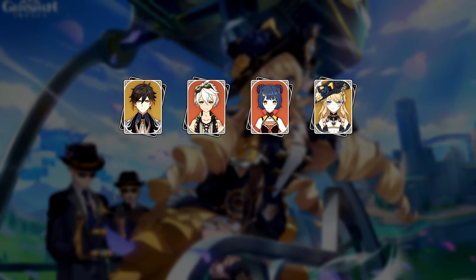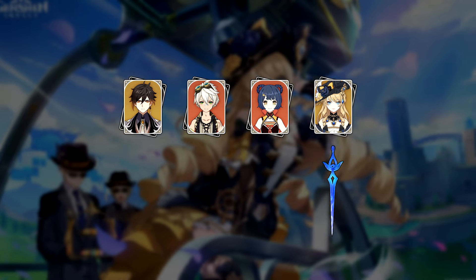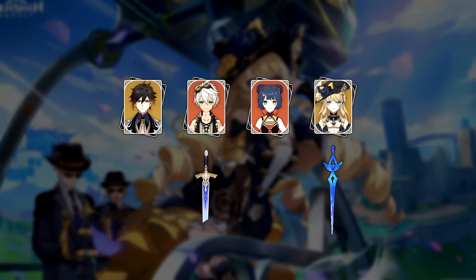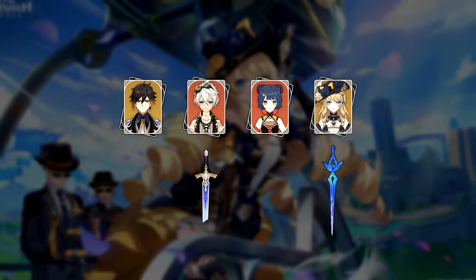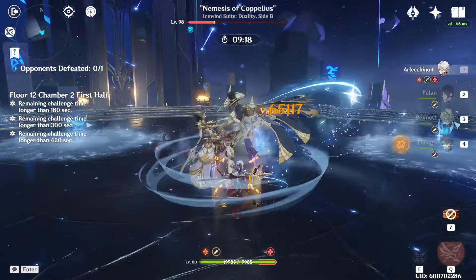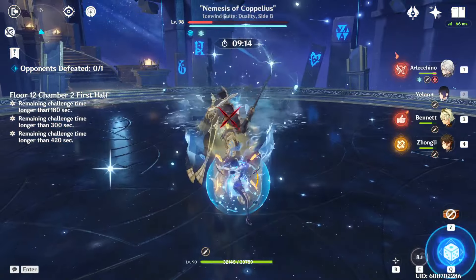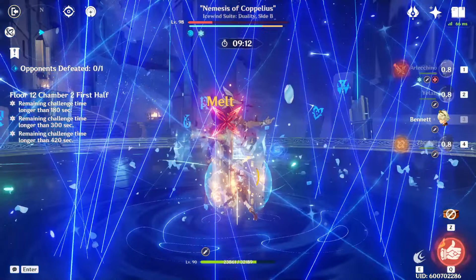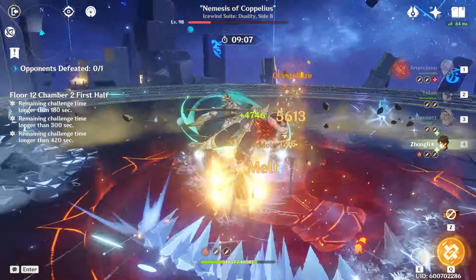Speaking of Bennett-Xiangling cores, a double pyro Navia team is another strong team here. Navia also happens to be Usha-aligned, so if you combine it with a Sword of Nazise and Koits on Bennett for an extra source of Usha, you can put Coppelius into a stun phase pretty quickly. Premier pyro damage dealers like Arlechino or Hu Tao are naturally very strong against this boss, though these teams are less beginner friendly due to the number of 5-stars involved.